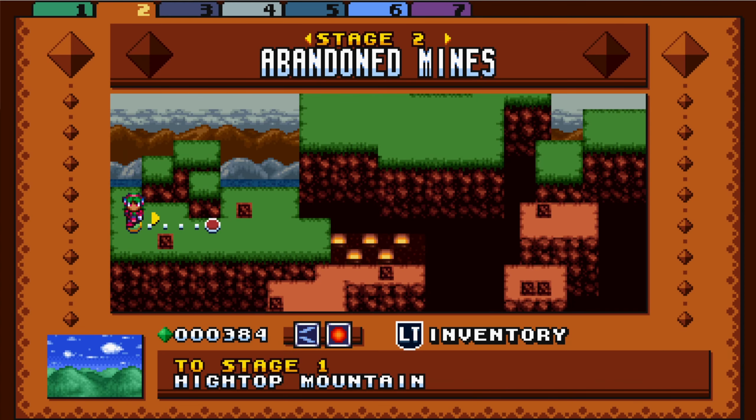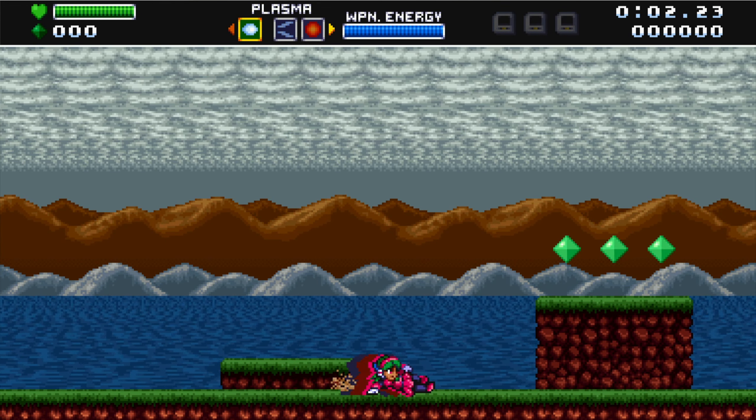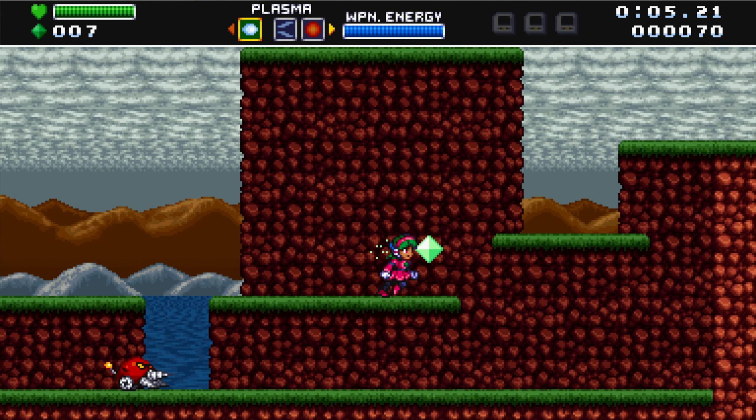We continue on to Stage 2, Abandoned Mines, Onyx Quarry. Look at the flowing water and sky in the background.